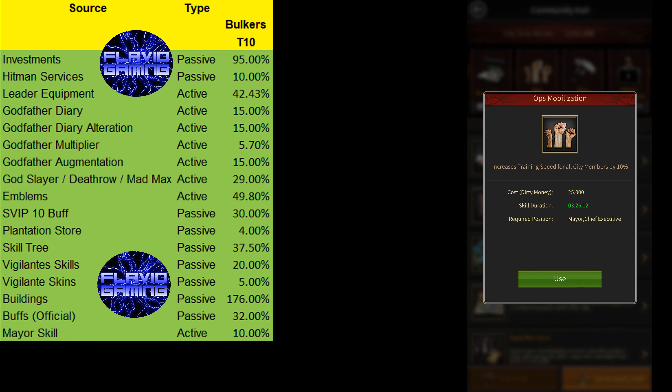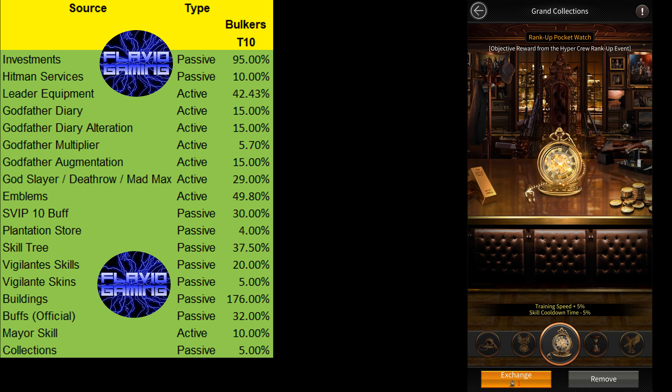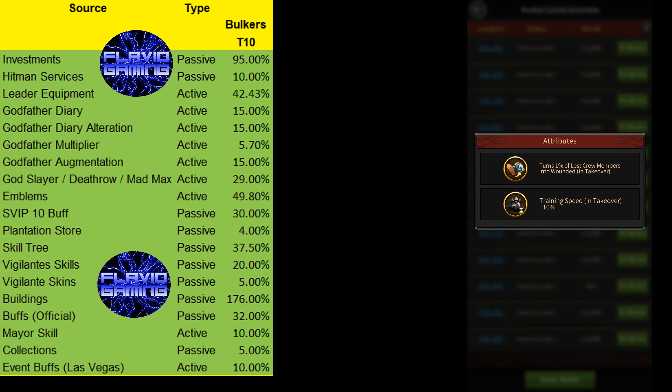There's the Ops Mobilization Mayor skill that can be used in the city to give everyone 10% more training speed. You can get another 5% speed from the rank up pocket watch collection item. And finally, if your city manages to capture certain rookie casinos in Las Vegas, you'll get an extra 10% training speed while you're on the Las Vegas map.